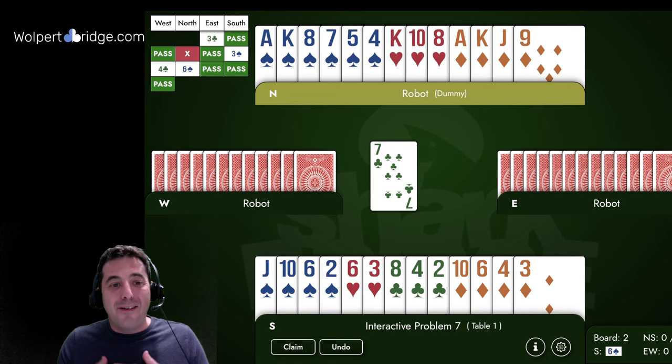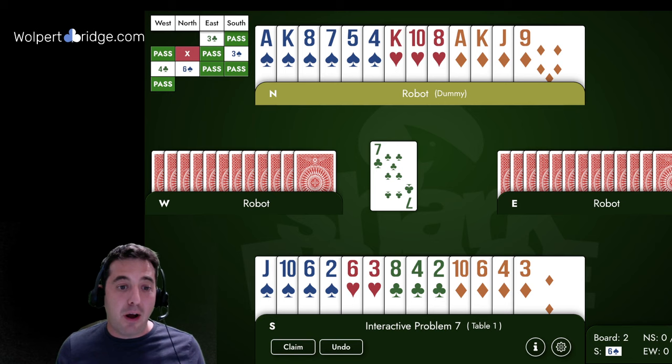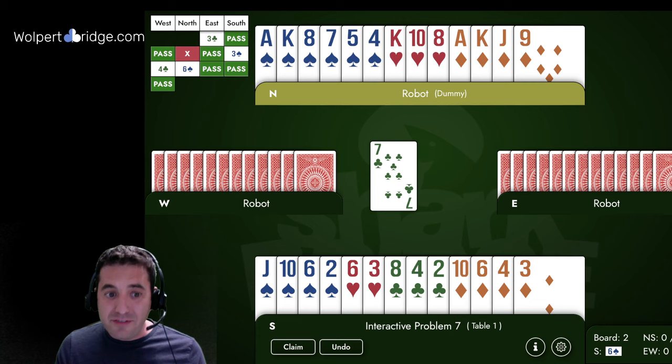Now we're back from playing the hand and it's time to talk through our line of play. Obviously we're going to ruff trick one. We have entry problems to the south hand — this is an entry management problem. Luckily we have ten trumps and hopefully spades will break 2-1, building an entry to the south hand.